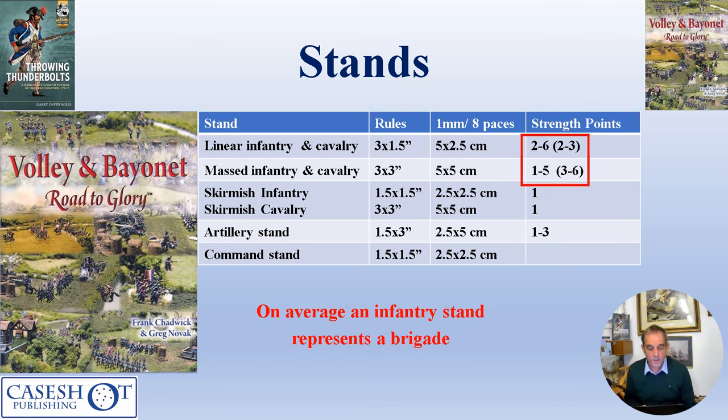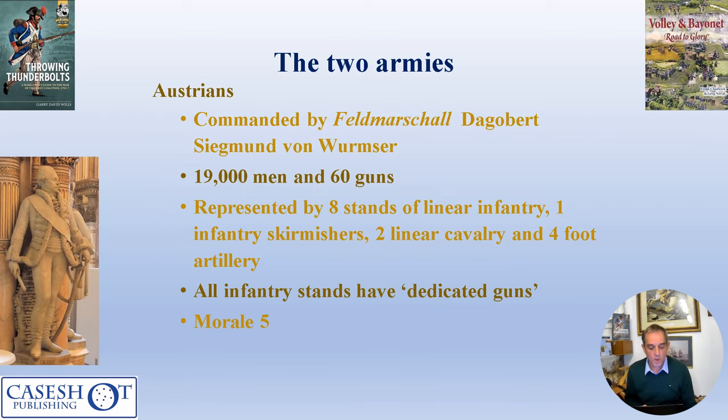On average, an infantry stand represents a brigade. The Austrians are commanded by Wormser — 19,000 men and 60 guns — represented in the game by eight stands of linear infantry, one infantry skirmisher stand, two cavalry, and four foot artillery.